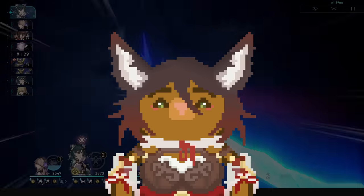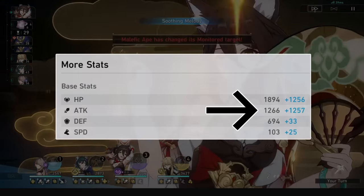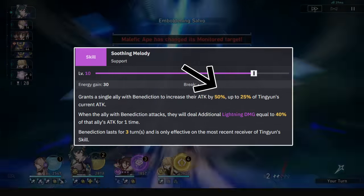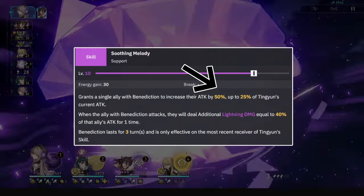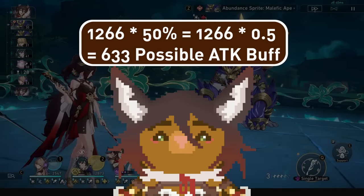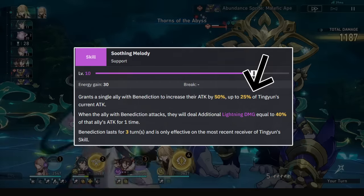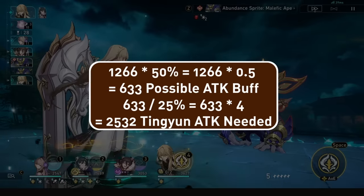The buff works based on 2 limits: the base attack of the ally you are buffing, and the total attack of Ting Yun. So to maximise her buff, you take the base attack of the DPS you want and multiply it by the first percentage that her skill states. The base attack is the number on the left of your stats, and is the addition of the unit base attack with the light cone base attack. For level 10 Ting Yun skill, we multiply by 50%, and for level 12 by 55%. This gives us the attack buff that we want, but the amount we get is dependent on Ting Yun's total attack. So we divide the number we want by the percentage of total Ting Yun attack we need — for level 10 skill this is 25%, for level 12, 27%.